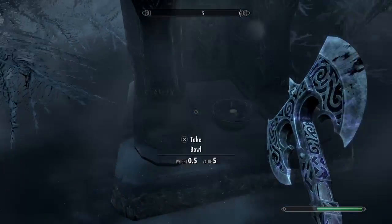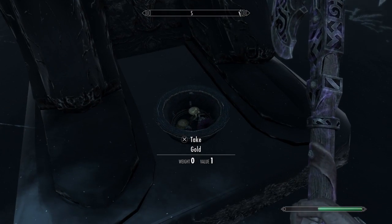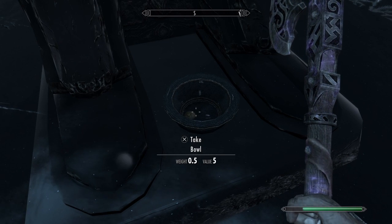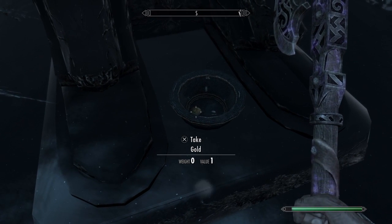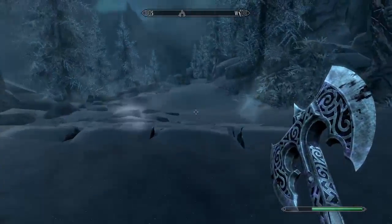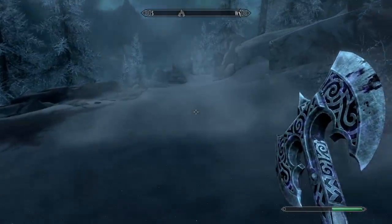Those steps are so annoying. Anything in this bowl? Coin. If I hit the bowl, leave the bowl - it's a bowl of offering. Leave it. Take the offerings instead.